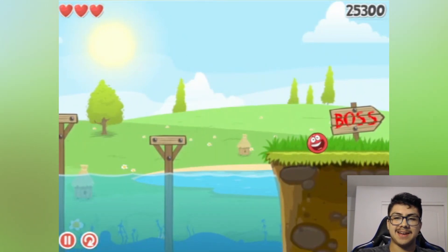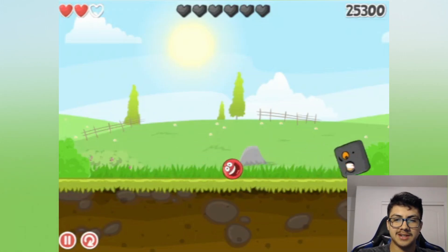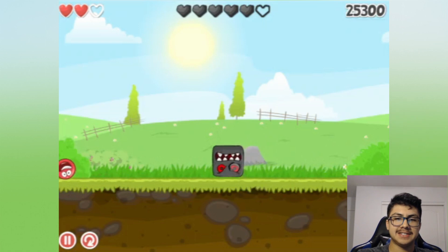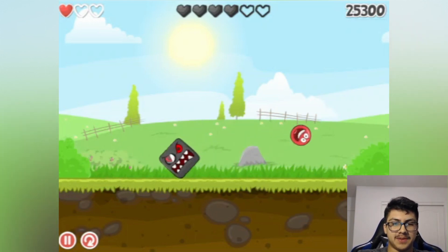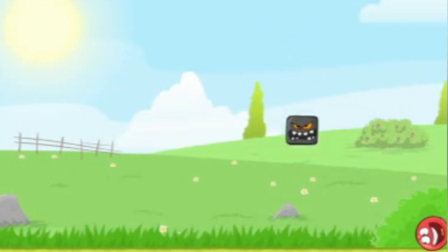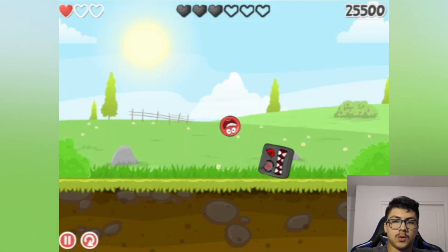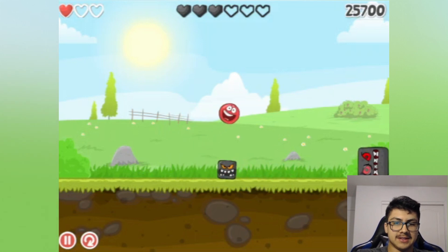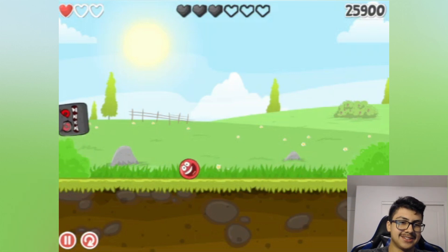Time for the boss — time to kill the leader once and for all! He's kind of scary. I'm supposed to jump on top of him when he's not angry. When he's angry he's fast and does damage. Jump over him — that was close! Got him — now he only has three lives left. Oh, easy, get smashed! That is too close for comfort — I almost got hit. This one is very difficult.